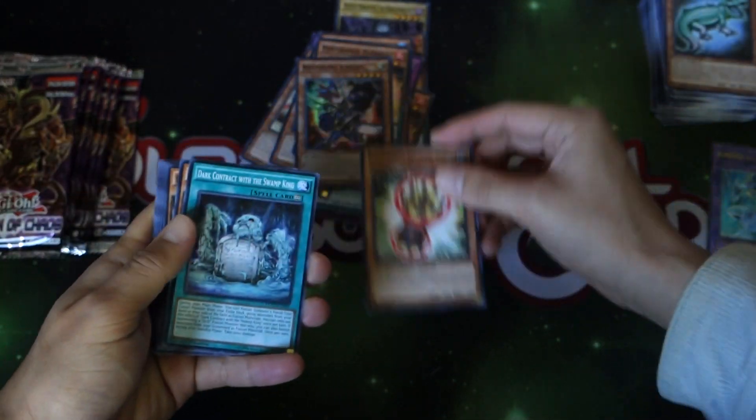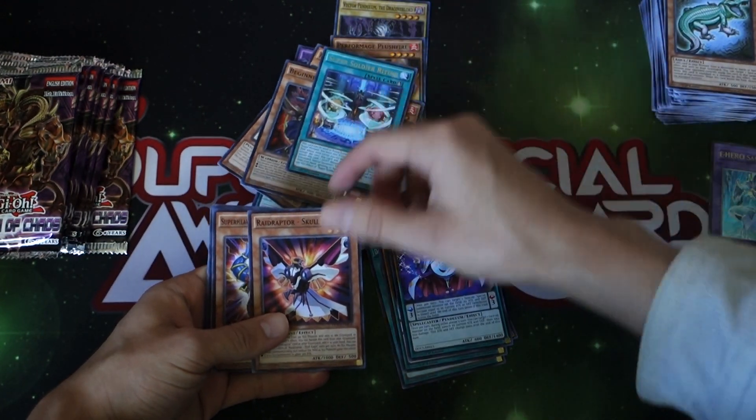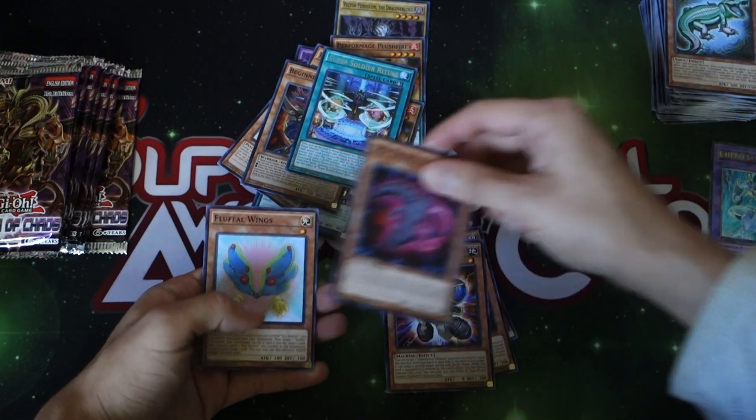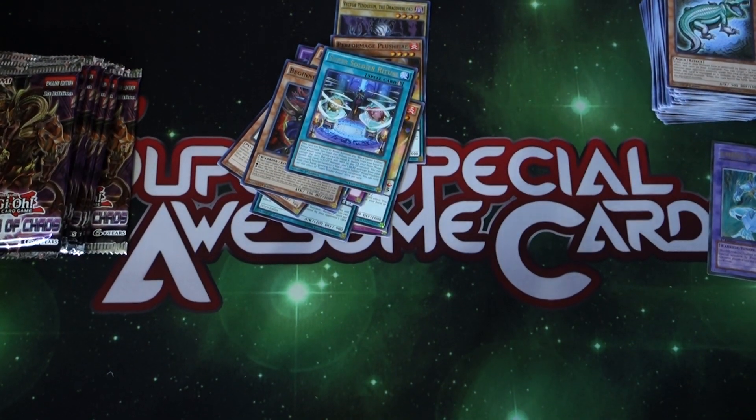Alright, next pack: we got the Drum, the Swamp King, that's another Fox, Conductor, Super Soldier Ritual. So maybe we can build that BLS deck. I like how on the box it says 'Black Luster Soldier Returns.' Here's the box.